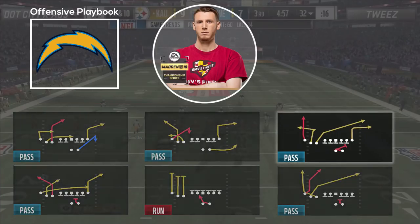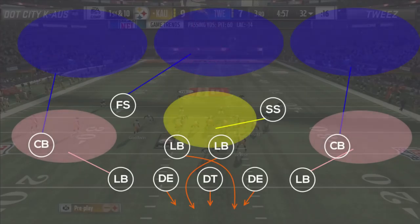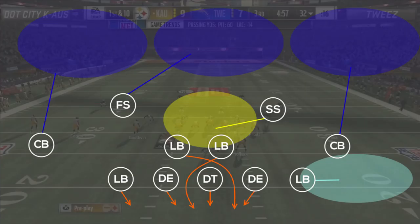The play is PA counter go, which is notoriously good for beating man to man due to the double speed out routes being run on both sides of the field. In this case it ends up doing a great job of flooding Tweez's zone defense. Tweez goes with a 5 man crossfire rush with some wacky backside adjustments — he blitzes his right outside linebacker and shades underneath to get hard flats on the outside.